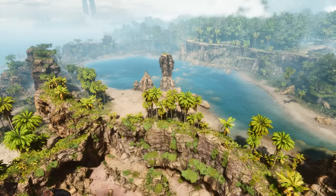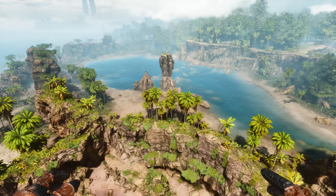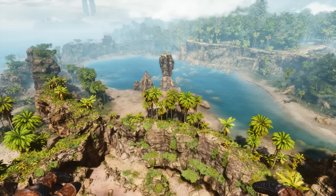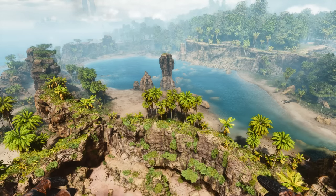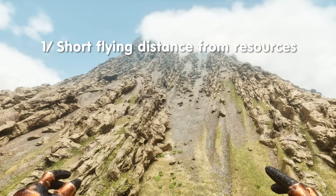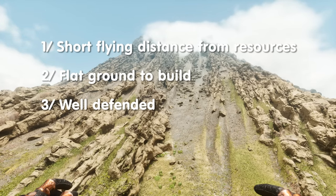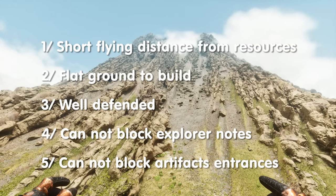On official servers without movement speed upgrades on yourself, flyers, or any dinos, being next to the resources you want is more important than ever — you don't want to take half an hour to fly there, mine, and then another half an hour to come back. So these are the rules for my base locations: the location's got to be a short fly distance from the main resources, it's got to have flattish ground to build on, decent natural defences, and it can't block explorer notes or artefact entrances.